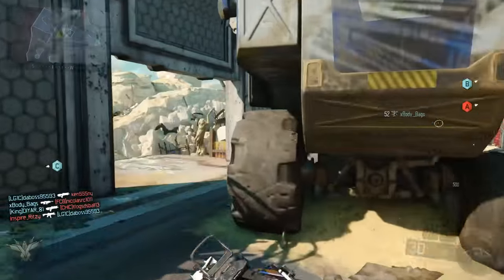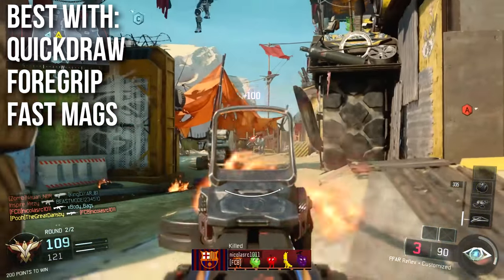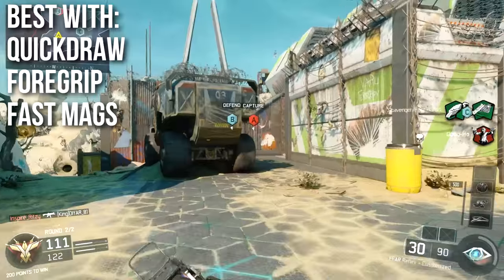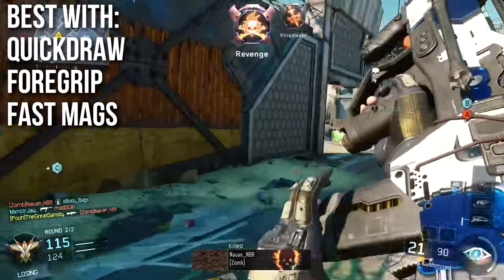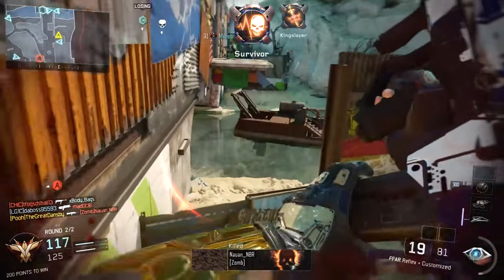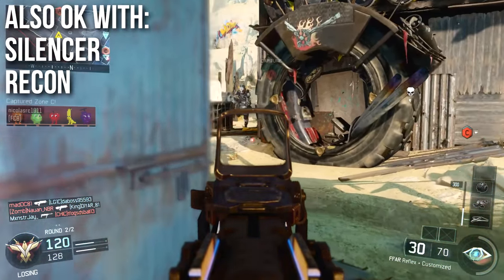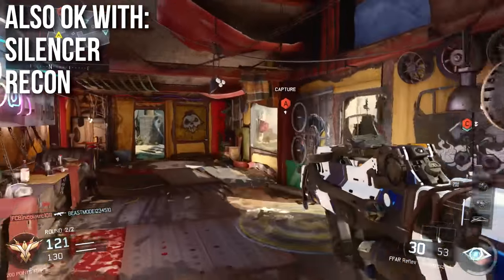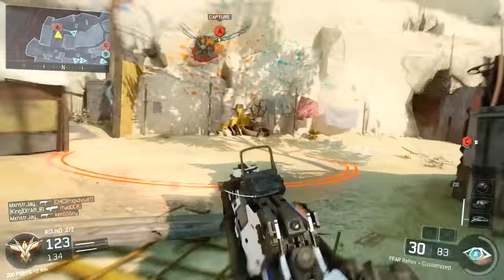I would recommend using this weapon with Quick Draw, Foregrip, and Fast Mags. Iron sights are good enough where you shouldn't really need optics, though optics are a nice option. Quick Draw is going to help with that sprint recovery and faster ADS time — run Fast Hands as well. Foregrip is pretty much a necessity to help with recoil, and Fast Mags is also pretty much a necessity to help with reloading. Other attachments that work well: a Silencer works okay since the weapon already has great range so the silencer doesn't hurt it much, and the Recon sight helps reduce recoil. Rapid Fire may not be worth it but is up to you to test.